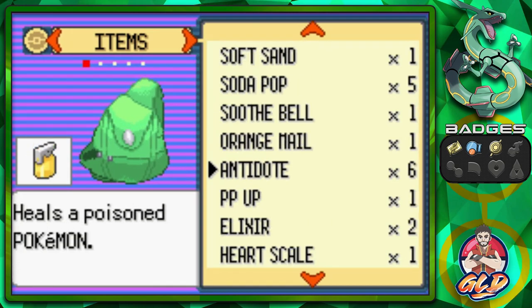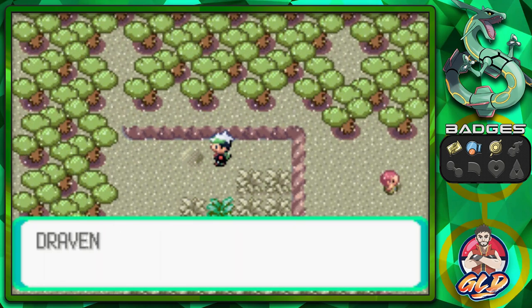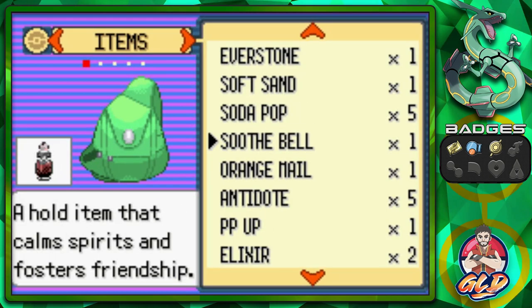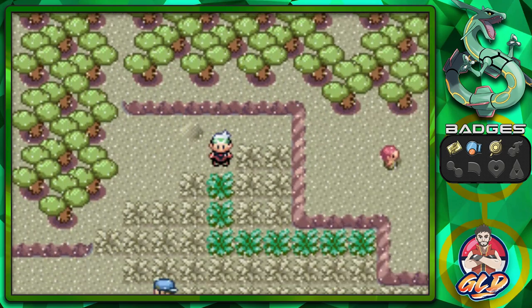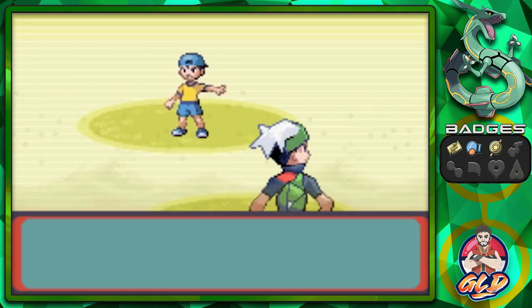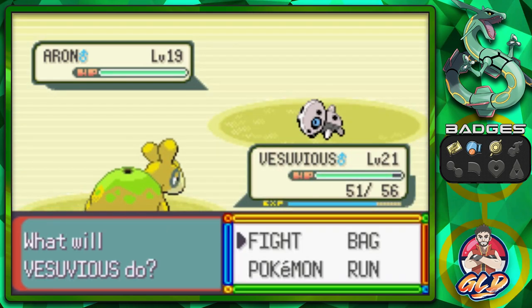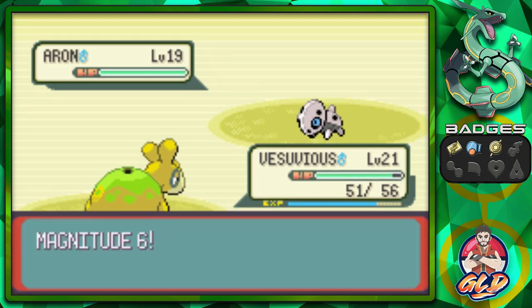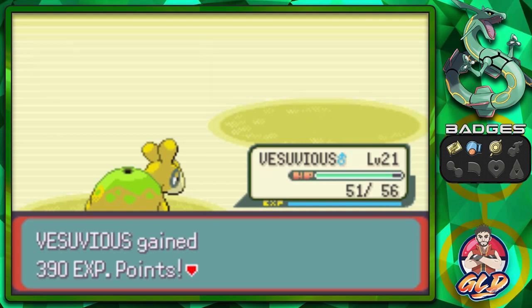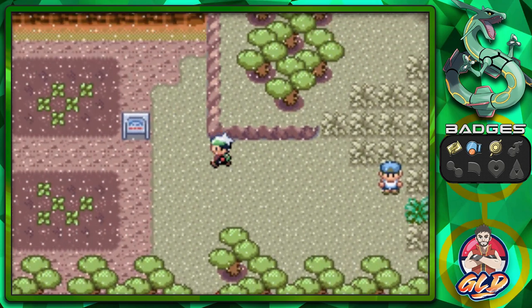Let's heal our Pokemon again because of all the status effects. Moving on, we found TM32 Double Team! Another Repel doesn't hurt. Taking on a trainer who says the volcano's eruption is proof the earth is alive. Here we go - taking on Dylan with his Aron. The interesting thing about Aron is it's not a pure Steel type, making it susceptible to Ground-type moves due to its Rock typing.